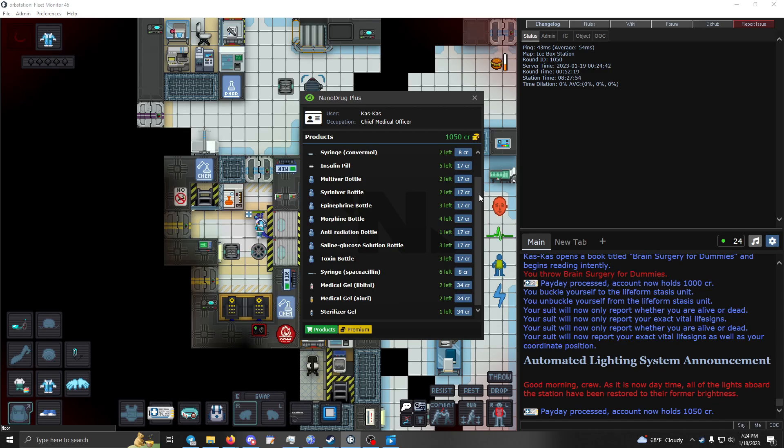Saline-glucose: if you don't have any blood left or need to get somebody up in a hurry, give them saline-glucose — it'll help with blood loss. Toxin bottle seems counterintuitive until you realize that jelly people heal from toxin damage — so if a slime person comes in with toxin damage, give them this to drink and they'll be fine. Giving them something like dylovene does toxin damage to jelly people.